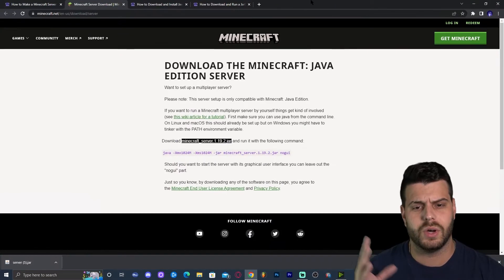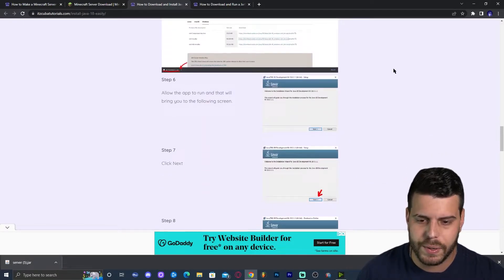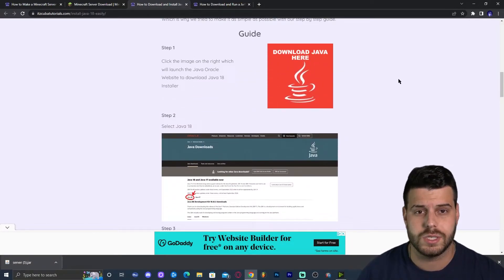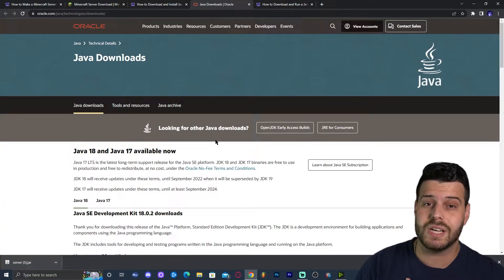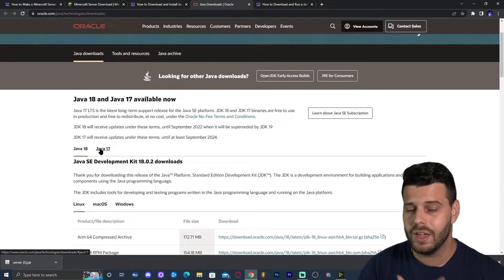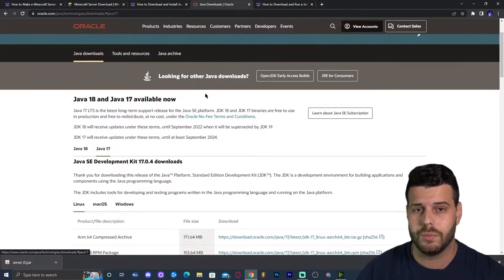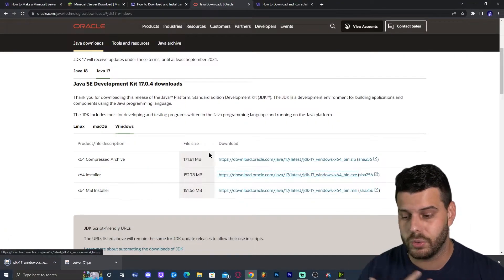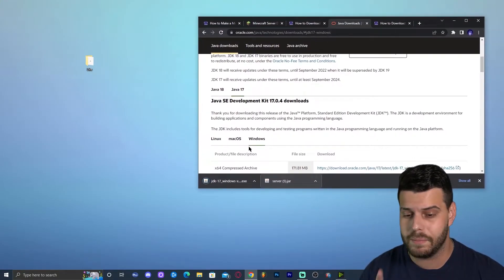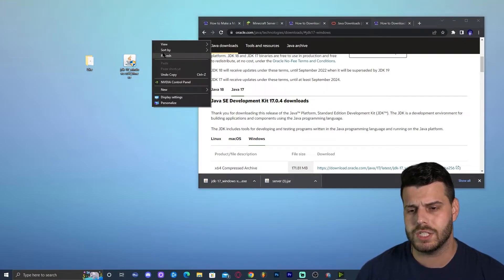To update Java, click on the third link in the description which brings you to a written guide on how to download and install Java. Click where it says 'Download Java here,' which will redirect you to the download page. We're going to install Java 17 — go ahead and click on Java 17, scroll down to find Windows, and select the x64 installer. Click the blue download link, which will start the download for Java 17.